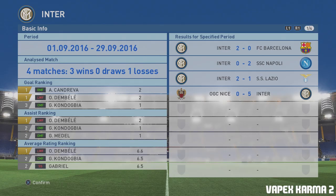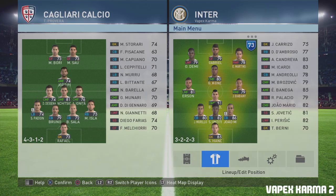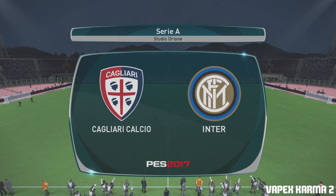It was a decent month for us - three wins, one loss, and that loss was to Napoli. Kondreva scored two, Dembele scored two, Kondogbia with one. Dembele with two assists and Dembele was our best player in terms of ratings. For the team of the month we only have Kondogbia from Inter. The next game is against Cagliari. We're going to keep the same line-up except Eder is going to start on the right for Kondreva, and I think we should be alright considering how well we played.